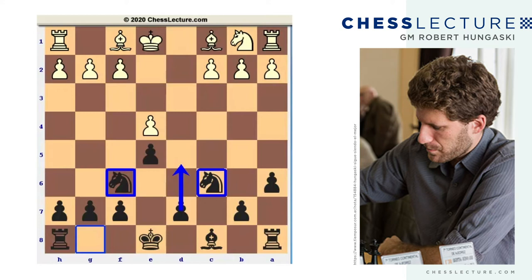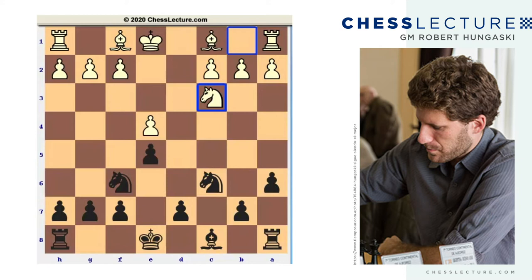This is not an easy question to answer, but from my experience, I do not think that black's position is worse at all. In the game, white played knight c3, and after knight b4, bishop d3, we arrive at the critical position of the queen takes f6 variation.